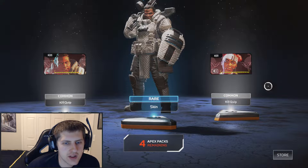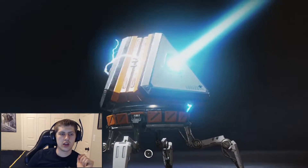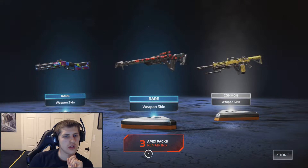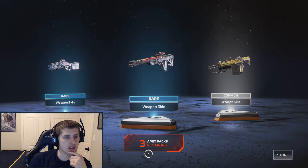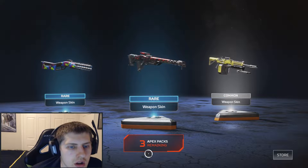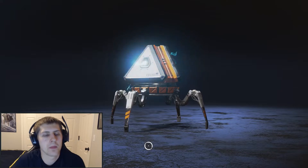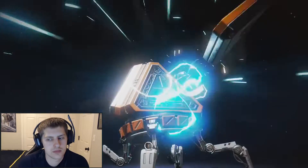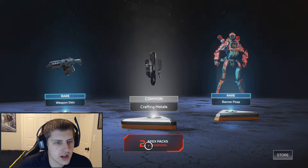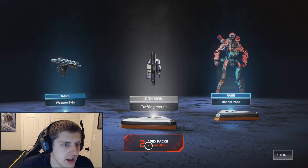Alright, nothing too fancy. I'm really hoping to get some crafting materials because I'm close to being able to get the skin that I want from the Peacekeeper. We've got a Peacekeeper skin right there, that's kind of cool. No crafting yet, but the Peacekeeper skin is looking alright. There we go — crafting metals. Nice. I've got a banner pose and a Hemlock skin.